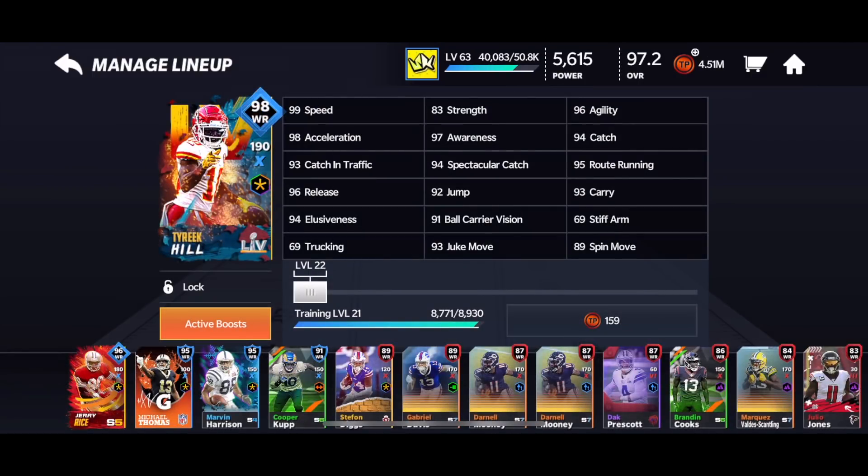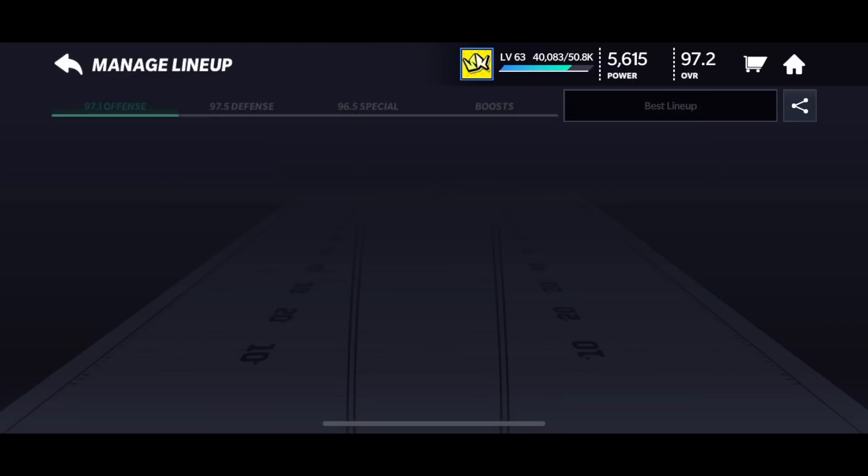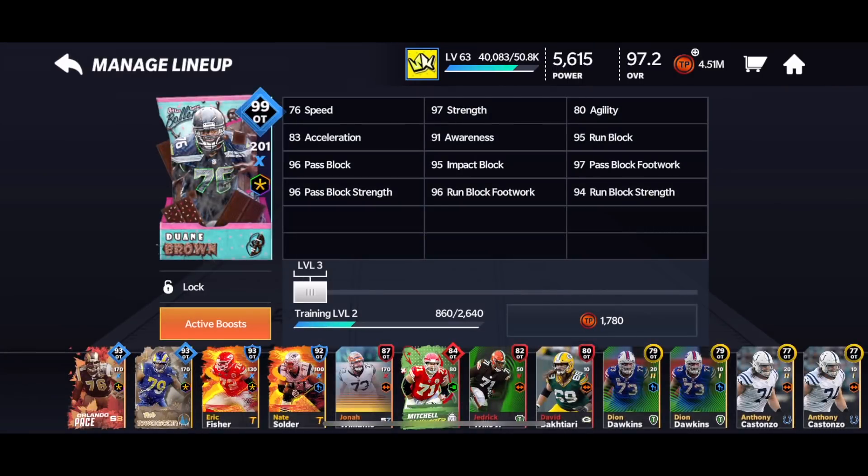Tyreek Hill was already on my team — got him from the Super Bowl promo and maxed him to have that 99 speed. He's been here for a while and will probably still be here for another month or so, depending on what cards we're getting. 99 speed, very good. That's a solid card.